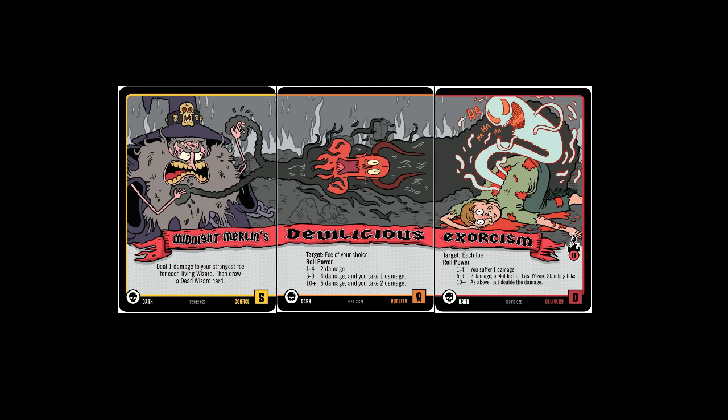Remember, each player only starts off with 20 life. So if there are 5 players in the game, Midnight Merlin could already deal five damage to one foe. Follow that up and Devilicious could do another five damage, and then you move on to Exorcism. Exorcism targets each foe — if you roll a 3 or 4 off of three dice, you suffer one damage; otherwise 5 to 9 you can read it. Very, very powerful spell.